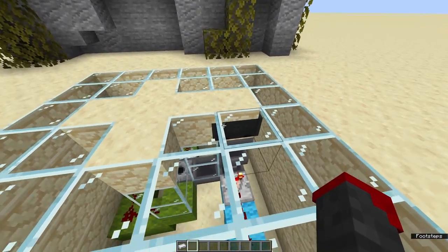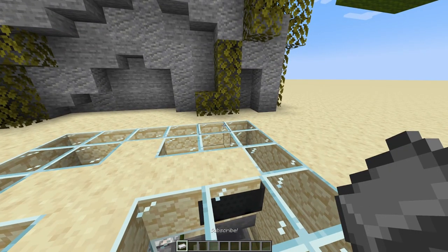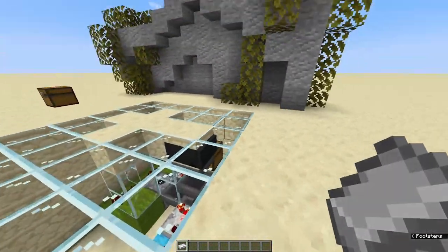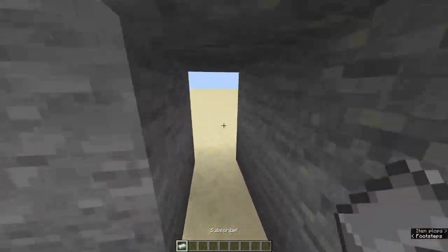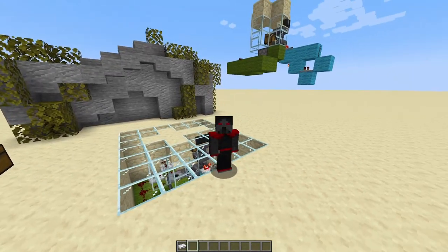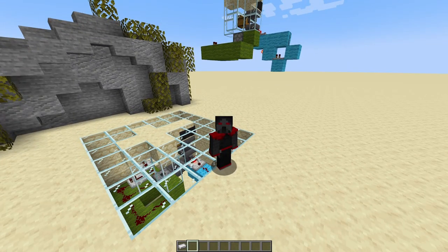Using a hopper minecart it will take any item through a full block, so you can completely hide it under any terrain. When you throw it down it will cycle through, and if it is the correct item, give it back to you and activate your redstone machine. I will be showing you how to build this and set it up, but first a word from our sponsor.